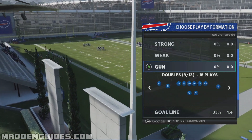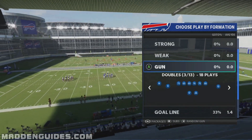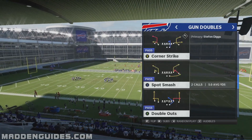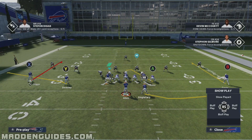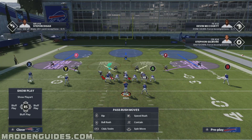On the offensive side of the ball, the play I called was out of the gun doubles formation — it's called the curl combo. That's the one I want to use for this breakdown, since that's what I used in the cover three match video. You can see it on your screen. That's out of the Bills playbook, and the Patriots defensive playbook is what we're using for this breakdown.